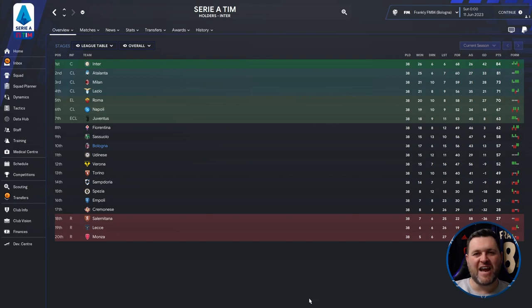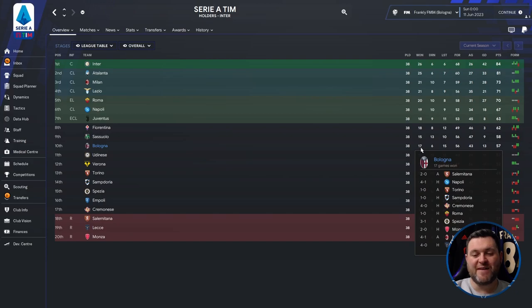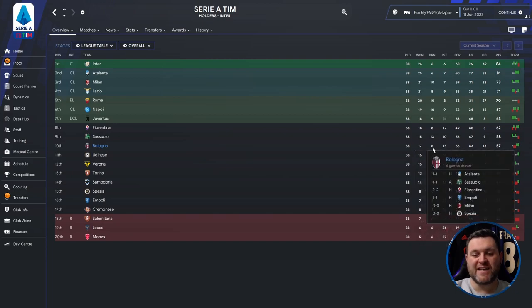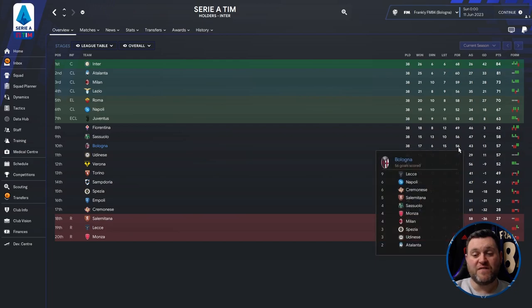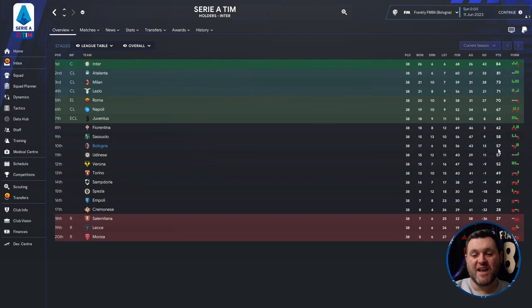Moving to Serie A, we're looking at Bologna. They have finished 10th. Breaking down their 38-game season: played 38, won 17, drew 6, lost 15, scored 56 goals, conceded 43, had a goal difference of 13, and finished on 57 points.